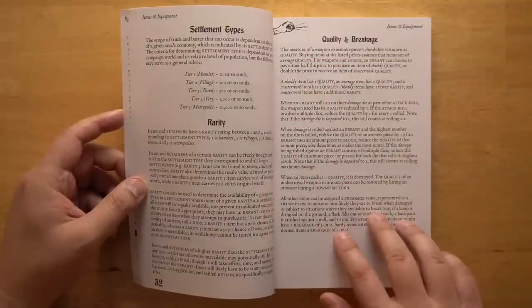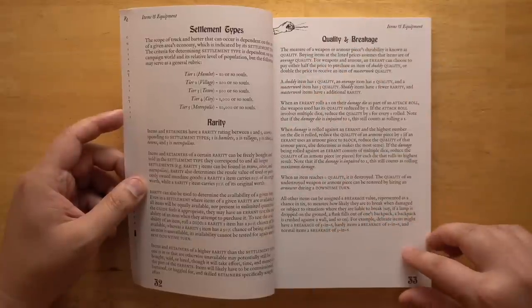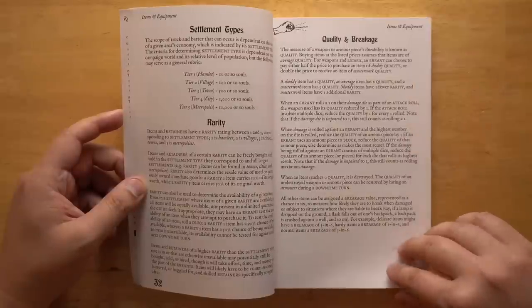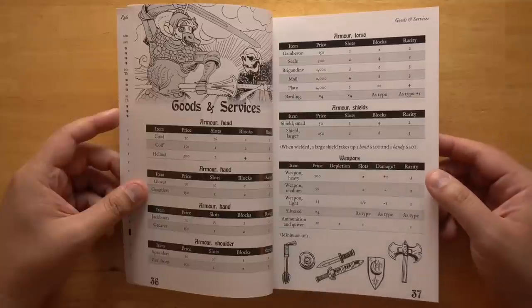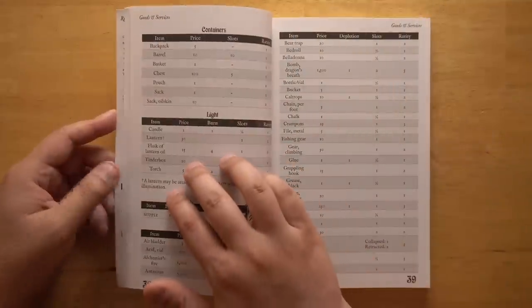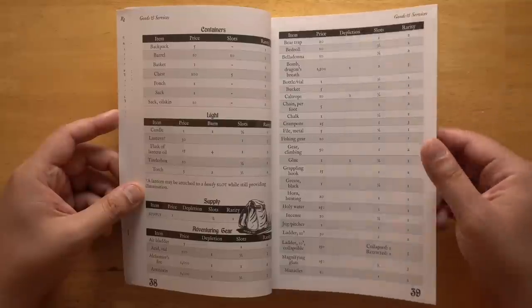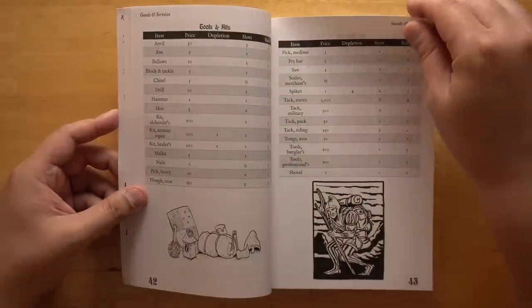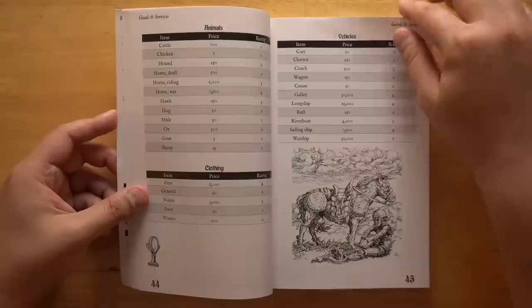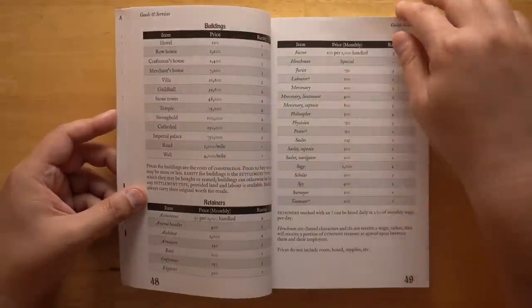There's also a system for quality and breakage if you want to track items getting worn out and eventually broken. There's a big section on goods and services, including what the prices are, how many slots they take up, any blocks they give you if it's armor, what their rarity is, and what their depletion is. The list covers animals, clothing, vehicles, books, services, buildings, and retainers. It's quite comprehensive.